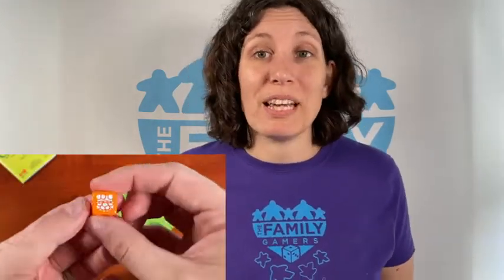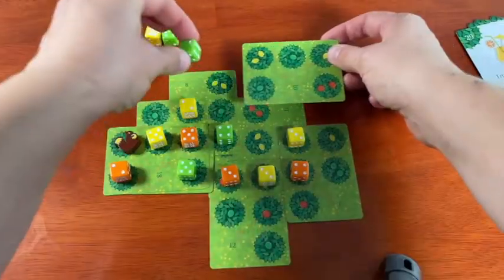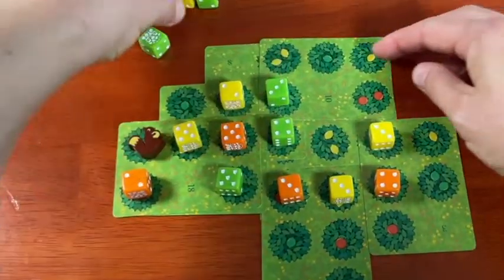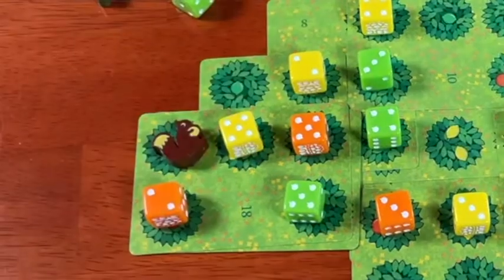The dice values climb from two all the way up to six, and then they upgrade to a bushel of ten fruit. If you manage to upgrade a die that already shows a bushel, you can use the wheelbarrow token to show you got a wheelie good haul. You're always allowed to overlap the empty grove spaces with trees of any kind. You can also overlap non-matching trees once in the game by using the squirrel token, but that'll subtract points from your end score, so use it wisely.